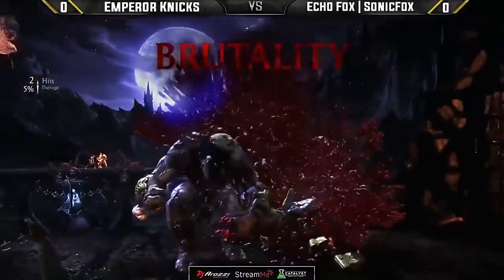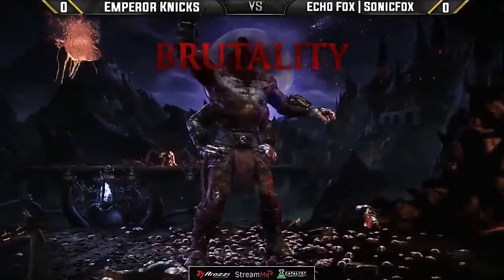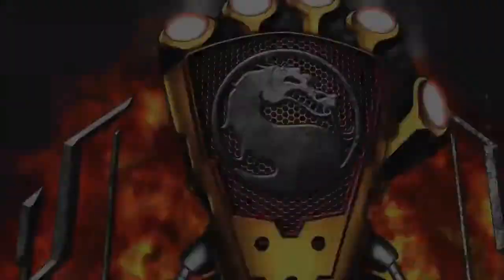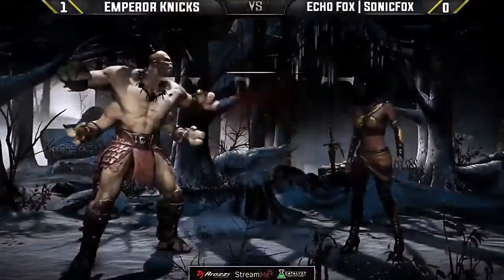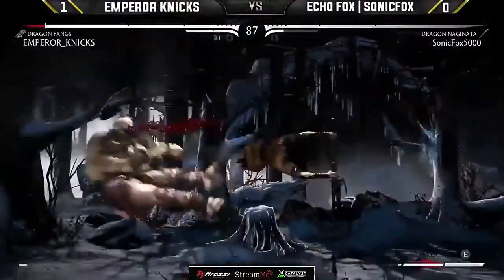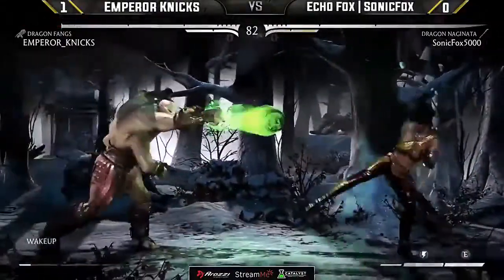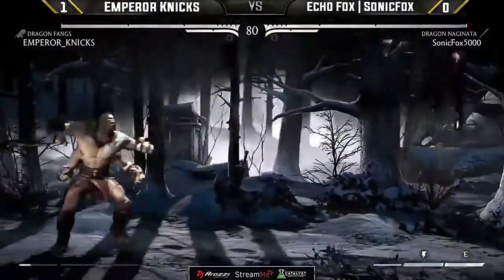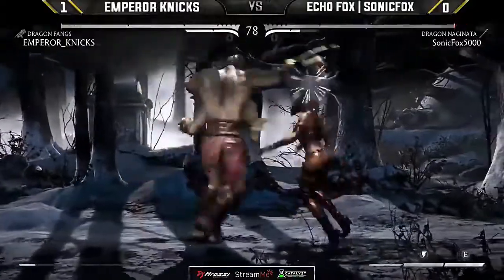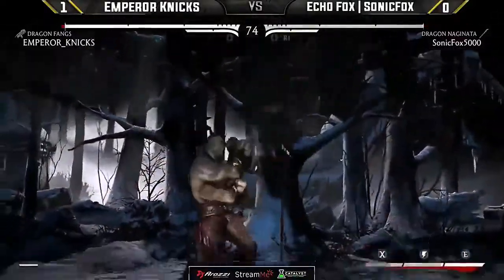And that's gonna do it — the explosion, so close to start us off. That was a hell of a match. We'll see how Dragon Naginata works out for him now. Another two-for-two with those backdashes. Dragon Naginata is one of those variations that although not really slept on, I feel like people still aren't prepared for it. So maybe Nyx is gonna have some trouble with it.